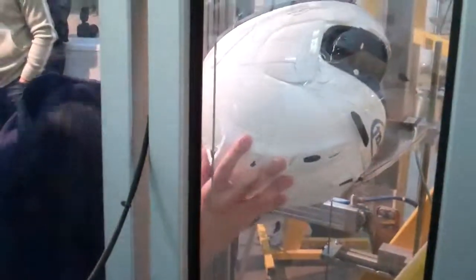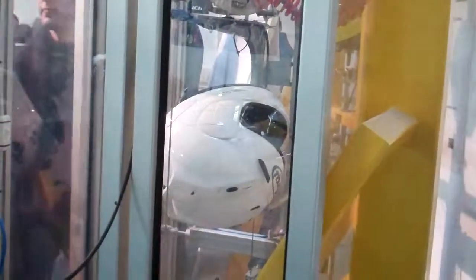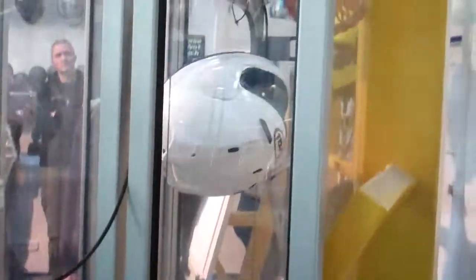If you normally crash, your shoulder will always protect this part of the helmet because your shoulder is going to hit the ground first. This is a strange spot. And because the helmet has two sides, they award a lot of points to this part.